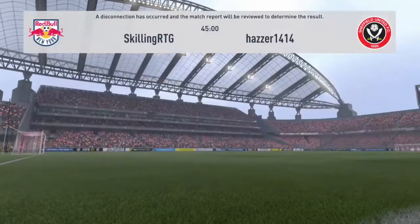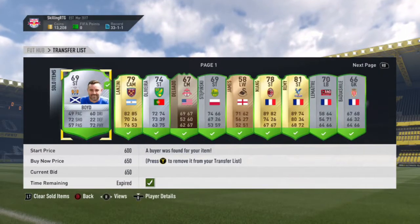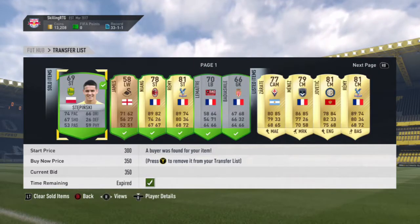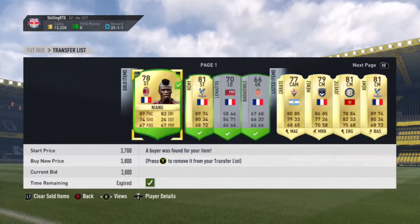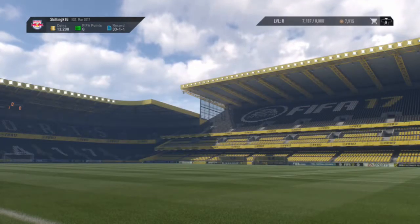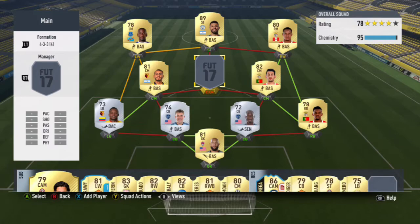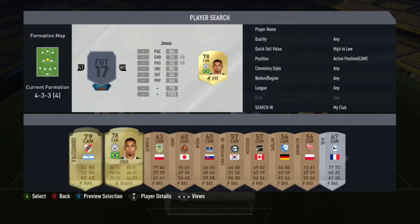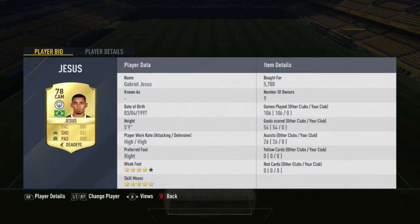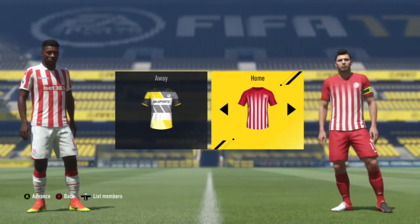I redeemed the EA Sports coin unlock, which gives us an extra 200 coins for the next 10 matches. I sold Lanzini and a few of the players I'd brought from trading. The method I was using was looking for strikers out of their default position — players like Remy in CAM or Zerata in CAM — because you can get really good deals that way. I also did the silver 300 coin method: set quality to silver, max price 300 coins, and search. That enabled us to get enough coins to buy Gabriel Jesus — shoutout to Jay for suggesting we can fit another 5-star skiller into this team.